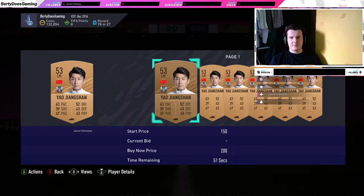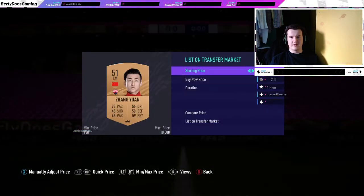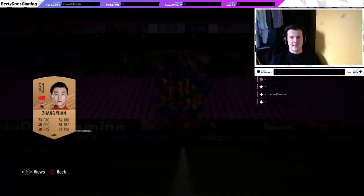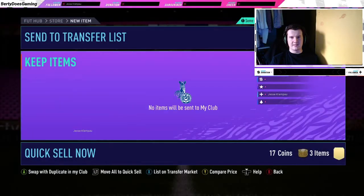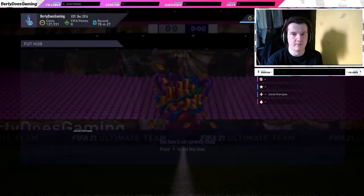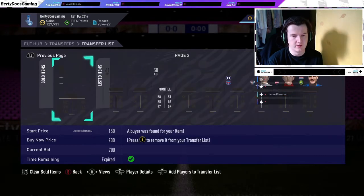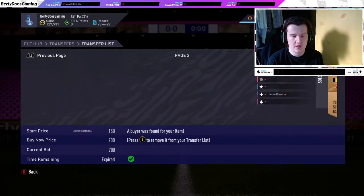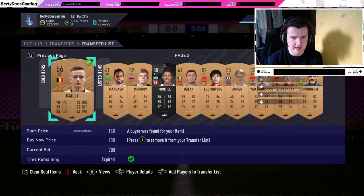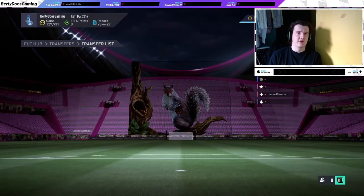It's a really simple method to start with. Let me open up the packs, chuck everything onto the trade list, and I'll come back when the trade list is full. Okay, so we've done the 100 full transfer list. As you can see, already loads of bronze cards have sold — we've got a full transfer list full.